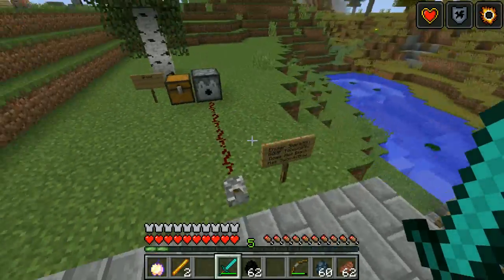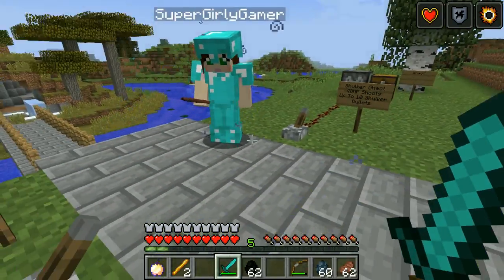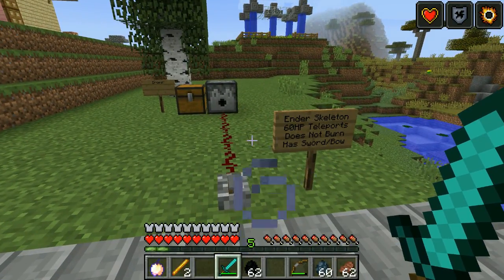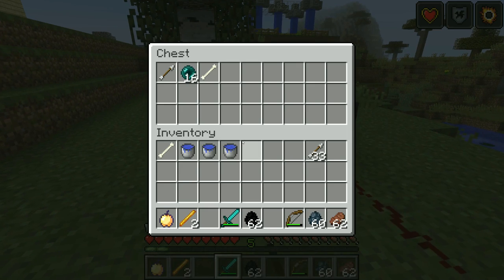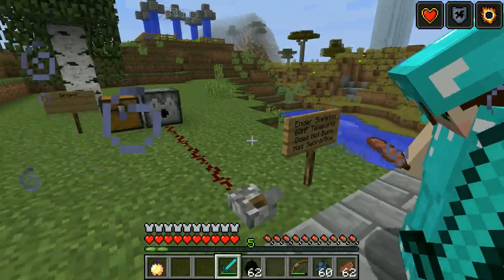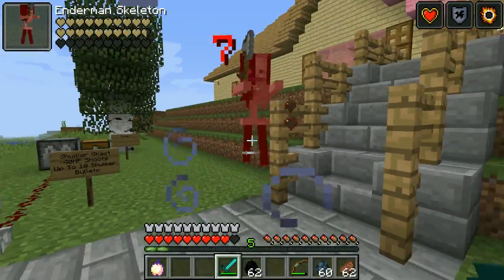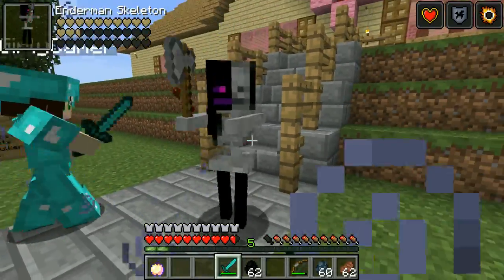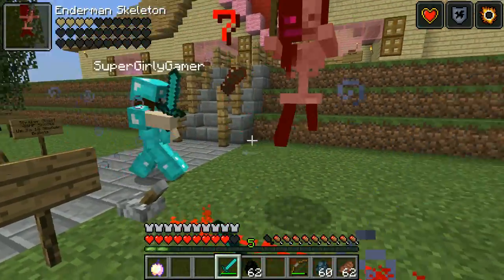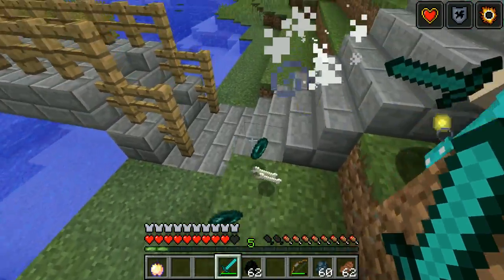This is where things get a little more dangerous. Do you want to start with the Shulker Ghast or the Ender Skeleton? The Ender Skeleton! It has 60 health, it teleports — that's why we're outside — it does not burn in sunlight like a regular skeleton, and it can have either a bow or a sword. Look at him — he's like half enderman, half skeleton! And he spawned with an axe!